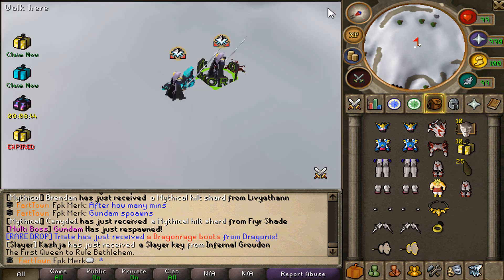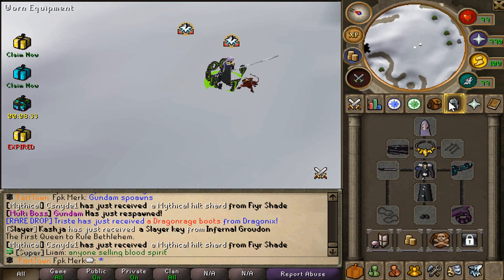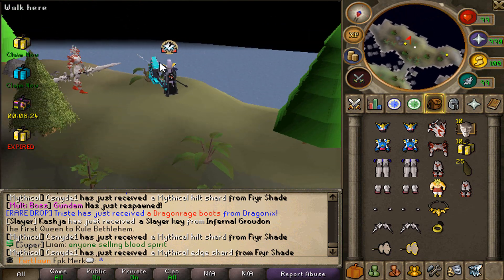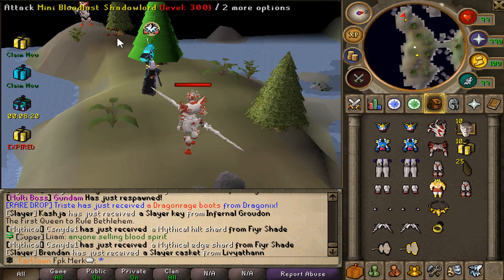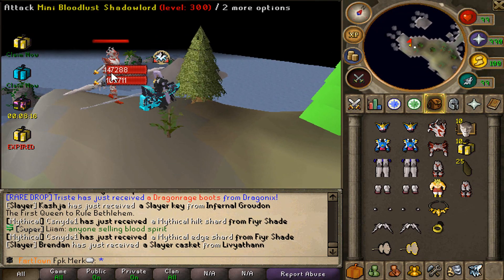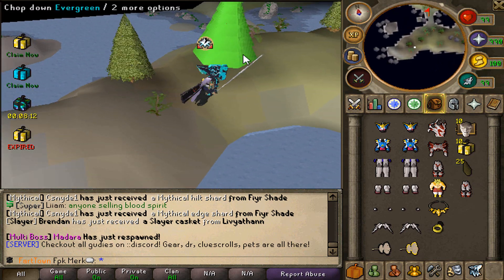This server also has a Mini Titans teleport, so let's check this zone out. I can see mini versions of the Bloodlust Shadow Lord bosses — pretty cool! Let's kill one more. They also drop the Bloodlust armor, that's so nice. Okay, let's move on.